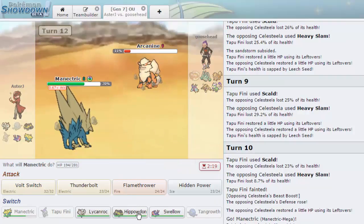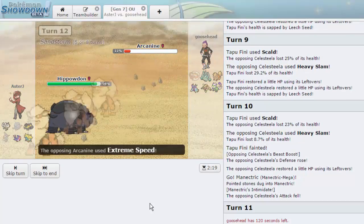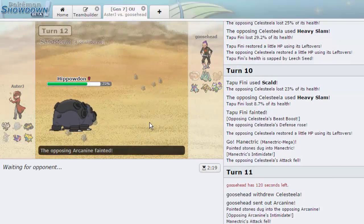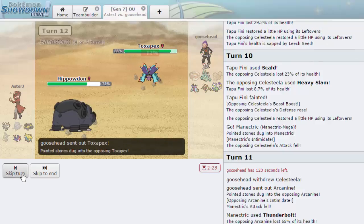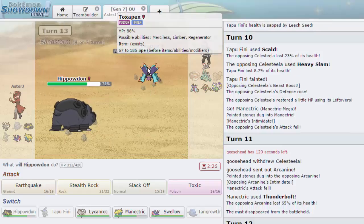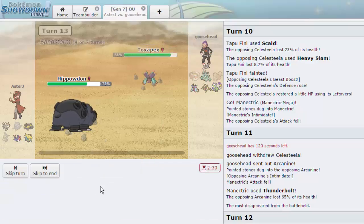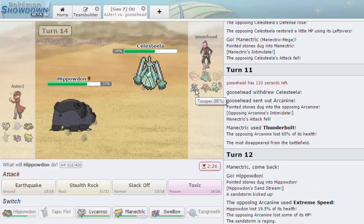We switch out into Hippowdon on what's probably an Extreme Speed — there it is. It takes Life Orb damage. Sand comes in. If he goes into Celesteela I'm not sure what I'll do since that's the big problem — basically a Skarmory. Toxapex comes in — it's slower than us. I don't mind going for Earthquake right now — okay, he doubles into Celesteela, so he just let Toxapex take damage for no reason even though it has a move. I don't understand why you wouldn't just go hard into Celesteela.